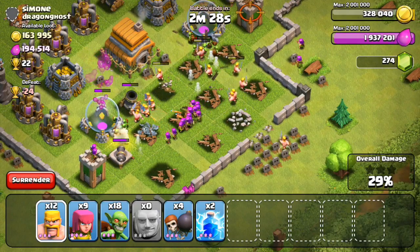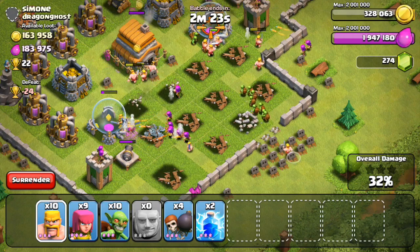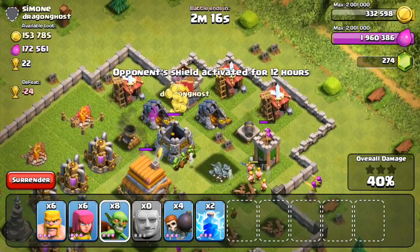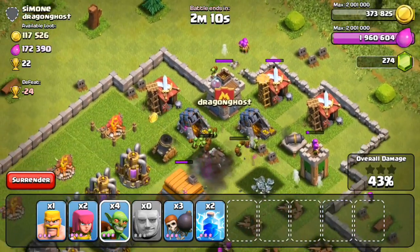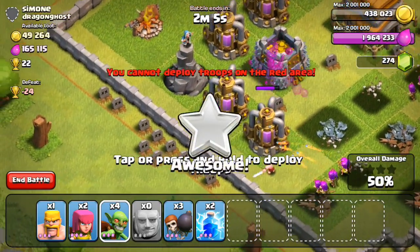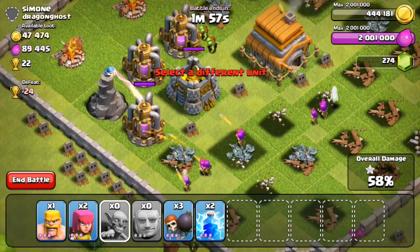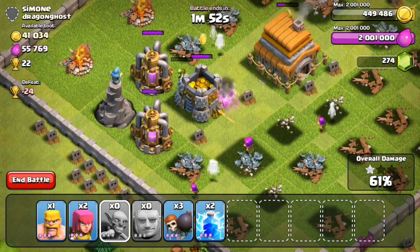Let's keep mowing through with our troops and see how far we can get into this guy's base. That mortar's going down which is going to help out a bit. Now we're really focused on the two gold mines up top as well as that gold storage on the top. There is a gold storage on the left but it's being protected by a wizard tower and I'm not exactly sure if we'll be able to take it out. I'm going to drop another set of wall breakers to break through as well as barbarians, archers, and goblins to get those two gold mines. I don't think we'll be able to get that final gold storage - we're just going to leave a little bit on the table.